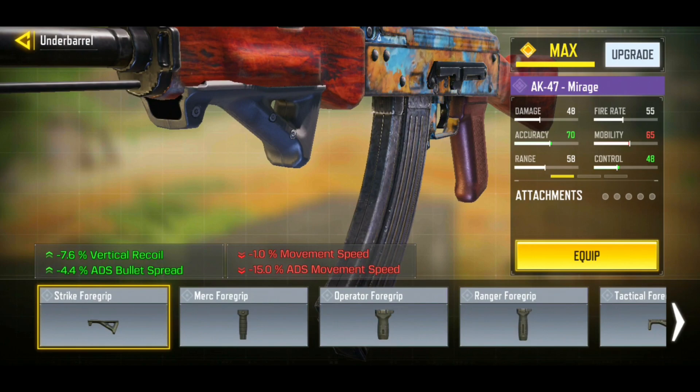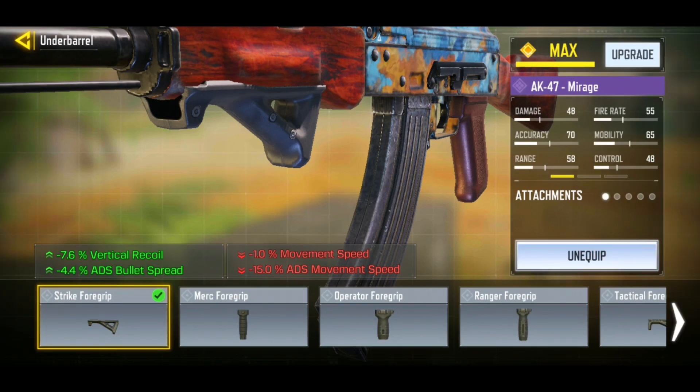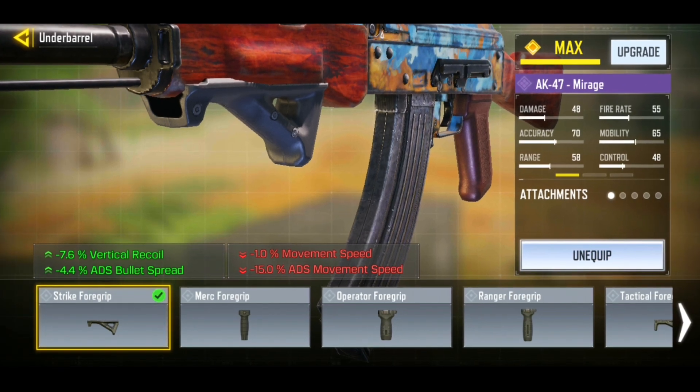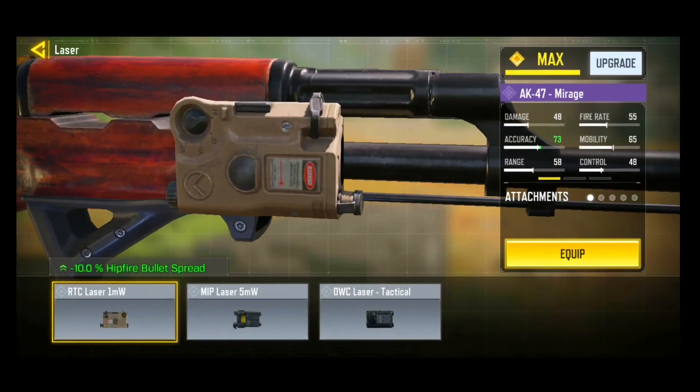Starting off our Mirage build, for the underbarrel we decided to go with the Strike 4 grip. I know it got nerfed, but it is still the best option for great vertical recoil control.